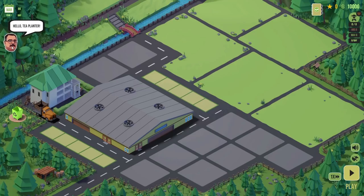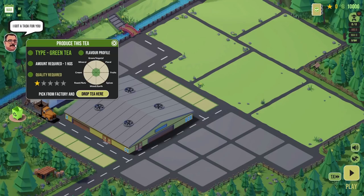We've got a message from this chap here. He's the manager and he's got a task for us — he wants us to produce some soothing, calming green tea. He'd like at least one kilogram of green tea at just one-star quality. The tea has flavour profiles — green tea is very middling in everything: not overly floral, fruity, or spicy. So that's our first job. It's currently March on day zero and we have 10,000 monies.